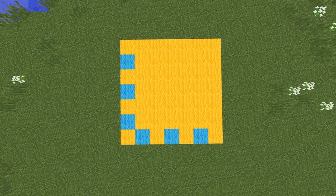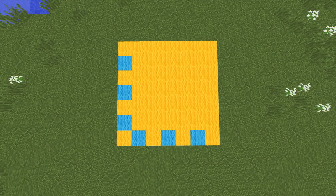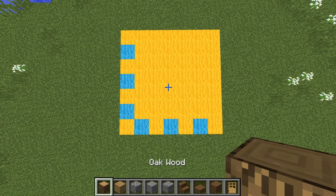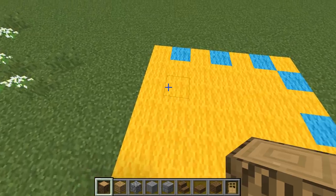You can see we've got our seven by seven square marked out in wall — this is not structural, just so you can see it. We're going to bring in our oak wood blocks and shove one in each corner like that.